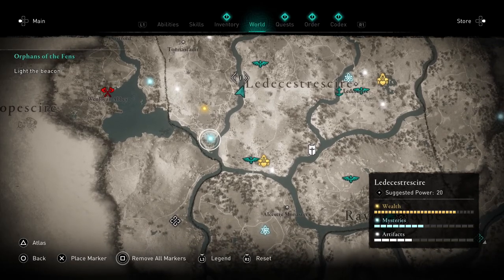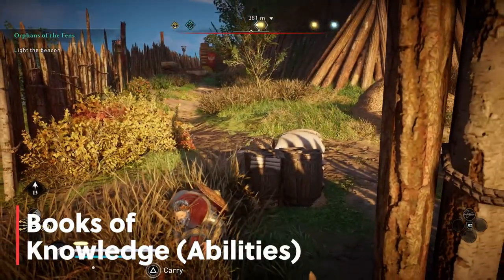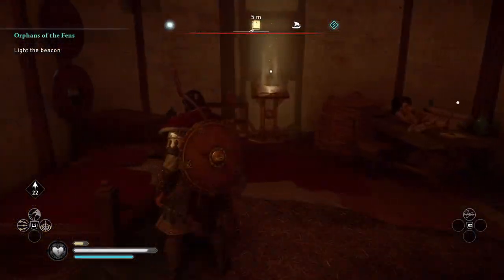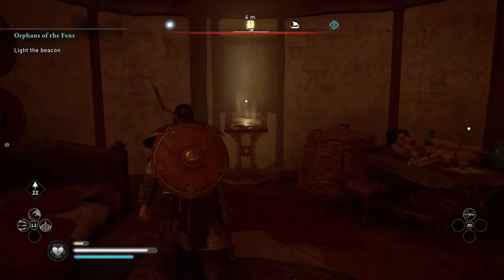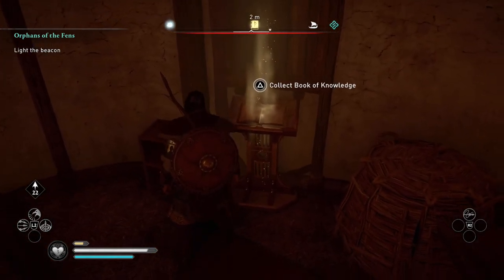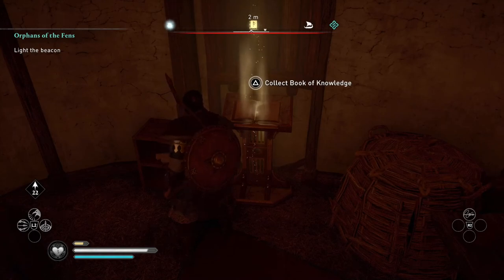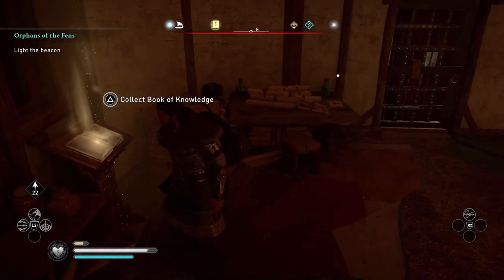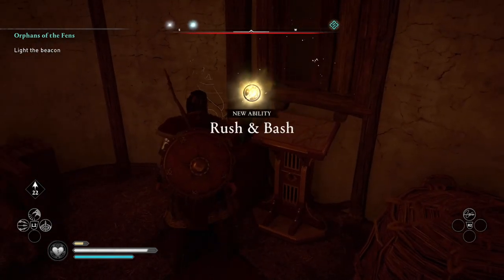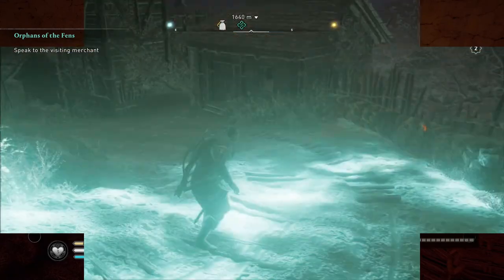The eighth tip covers the only way to get abilities in Valhalla — by finding Books of Knowledge, which use adrenaline to perform. You'll find Books of Knowledge around the world and they are the yellow dots on your map. One thing I noticed is that they are normally slightly bigger yellow dots compared to other wealth items, as the dots vary in size, so look for the bigger yellow dots on your map to find those Books of Knowledge.